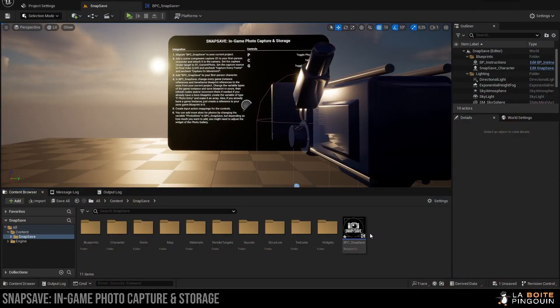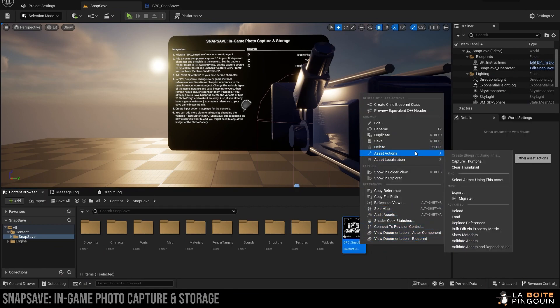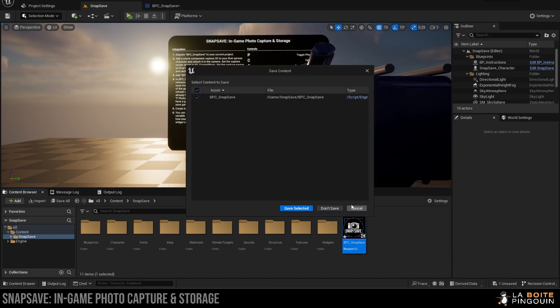If you want to add this to your project, just right click on the BPC Snapsave and then Asset Action and migrate. It'll migrate everything you'll need to make it work to your current project.